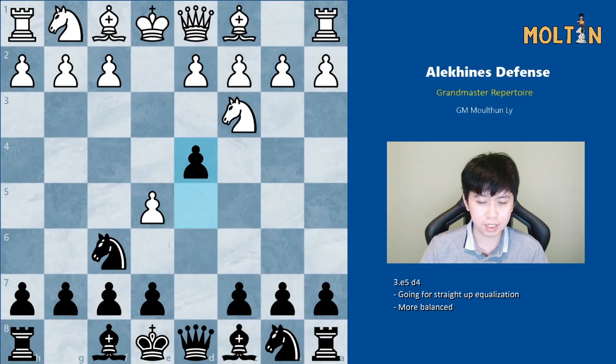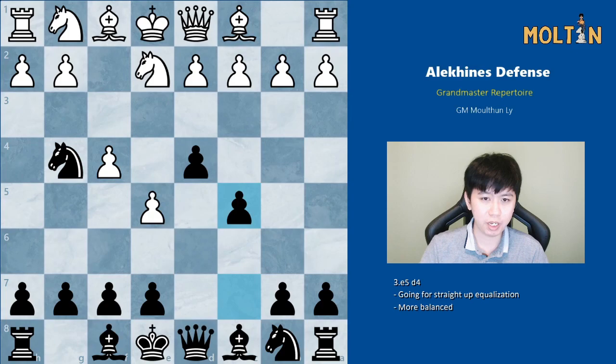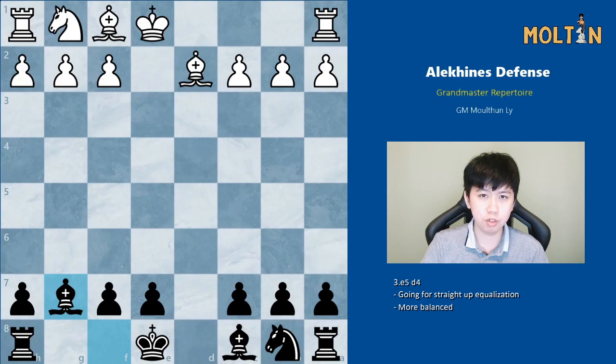If instead bishop d3, black can continue with pawn to e5, threatening pawn to e4 next, so black definitely has counterplay. If at the start black opts for pawn to d4 instead — this line is meant to be very equal. If white plays knight to e2 then we play knight g4, and f4 is met by c5 with no problems. Often white will take on f6, black captures back, and this line is quite drawish — after the queens come off and captures here, the small imbalances shouldn't matter much, so it's fairly equal after castles.